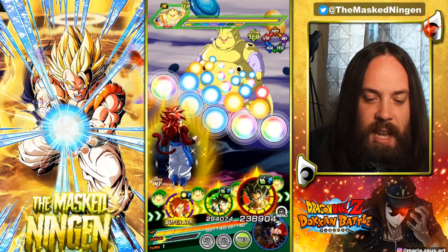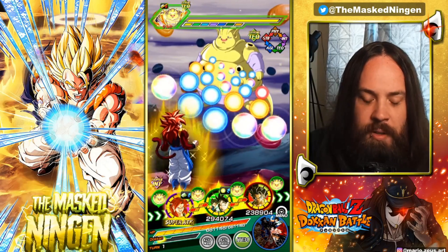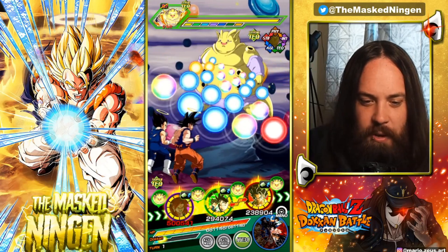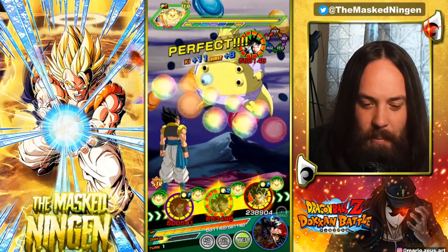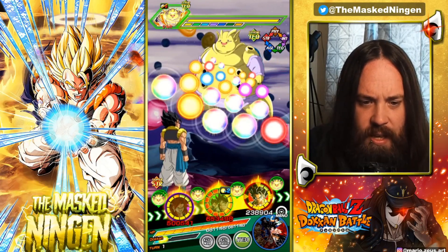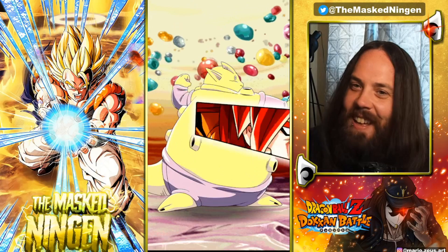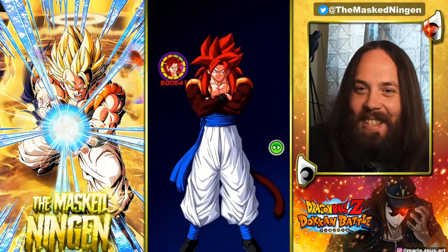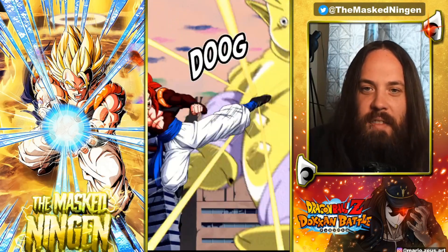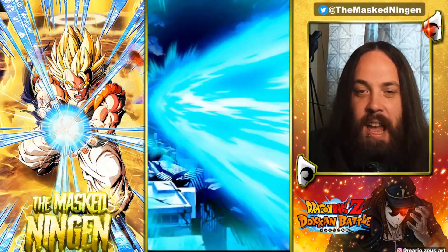We're running a full Gogeta team, so STR Blue Gogeta is on the team — definitely not the best, but in slot three he does have the dodge chance, so we want him to dodge. That's why I put Super Saiyan 4 Gogeta in slot one — type advantage, obviously he is better after he supers. Get that super attack counter in, that is exactly what we wanted to see.